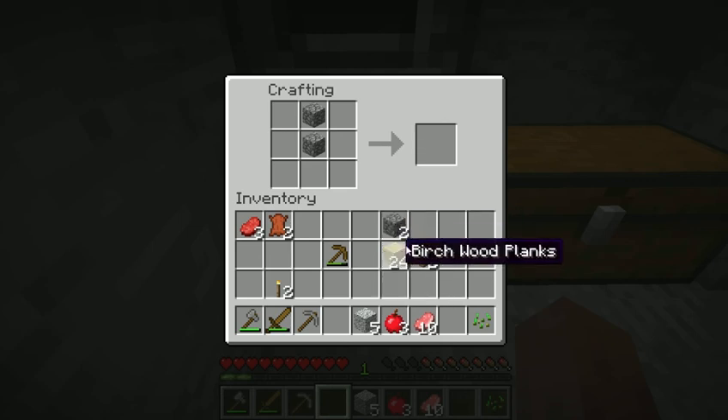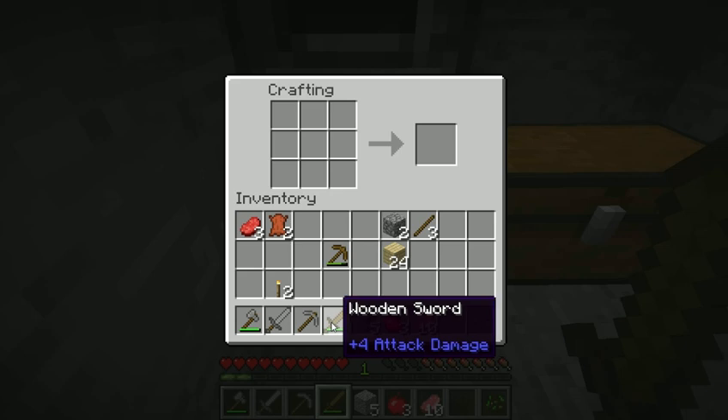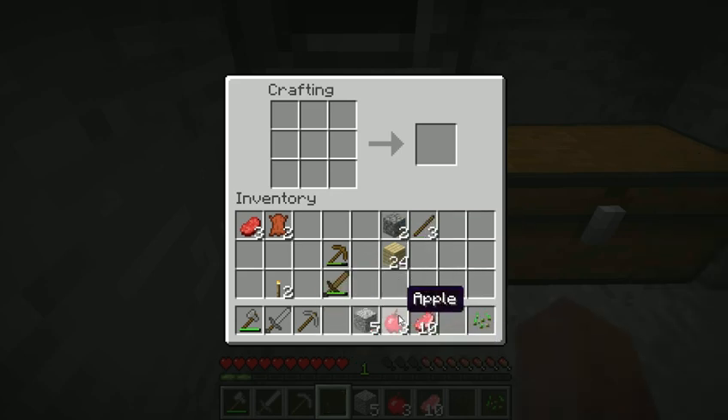I'm about to make a stone sword, but unfortunately I forgot that I have to make sticks first. I'm going to use my wooden tools as fuel in the furnace.